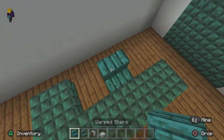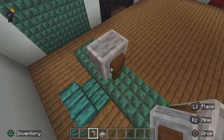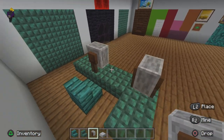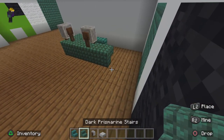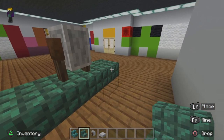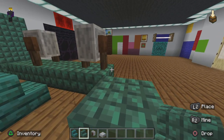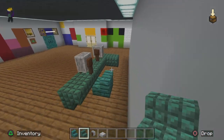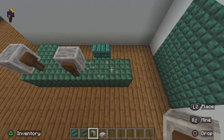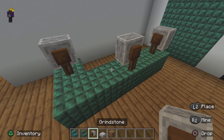We're gonna take our warp stairs, put one here, then get a grindstone and put some cameras up. I should have made those longer — make it over right. We have to put the grindstone like this — you can do it in whatever order you want.